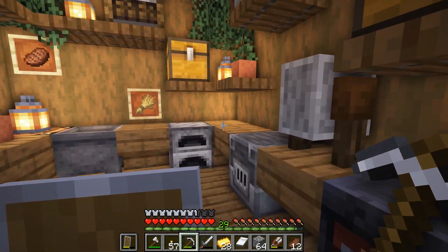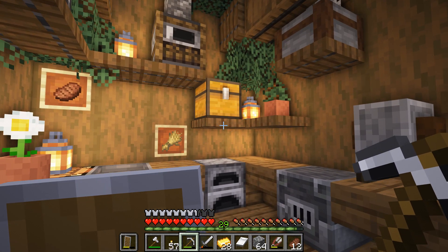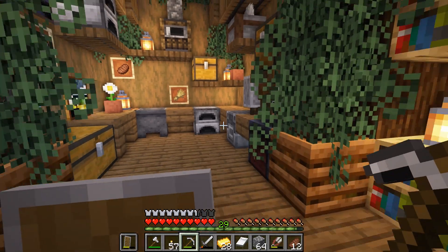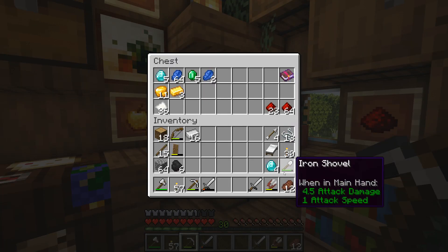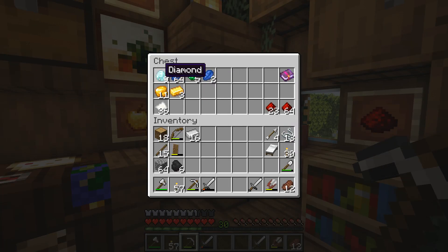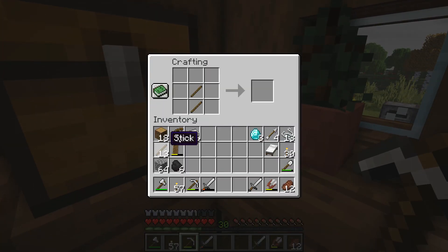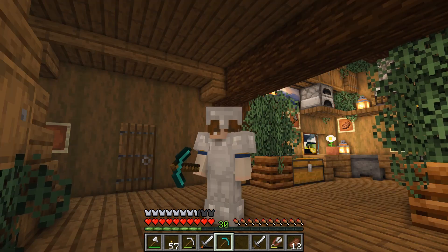Now that we're back I'm going to put everything away really quickly and we'll head down into the caves and gather up as much obsidian as we can. Altogether we've got nine diamonds so far — that is a really, really good start. I'm super excited about that. I'm going to take three because we're going to make our diamond pickaxe now. Finally — diamond pickaxe, let's go!